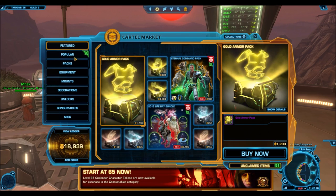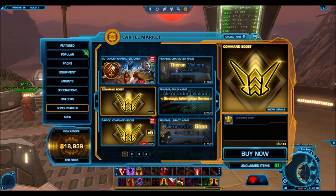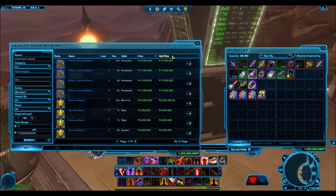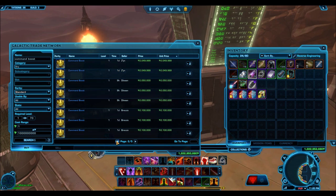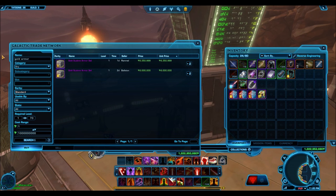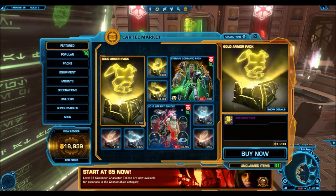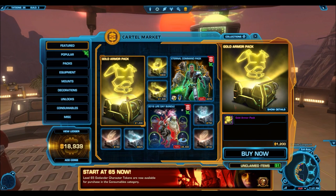Let's use an example. Let's say you have 1,200 cartel coins. On one hand, you could just buy a gold armor pack and try your luck. Or you could use those 1,200 cartel coins to buy 7 command boosts off the cartel market. As I've shown previously, they're selling for 2 million credits each — I actually sold them for 2.9 million credits each. Let's say you sold them for 2 million — since you bought 7, you could have made 14 million credits. Depending on how gold armor packs are selling on the GTN, you could pick up 2 gold armor packs for 14 million if they're selling for 6 million each. So instead of spending 1,200 cartel coins on just one gold armor pack, you could have converted those coins to credits and bought two packs. For a little bit of work, you could open more packs and have more fun in general.